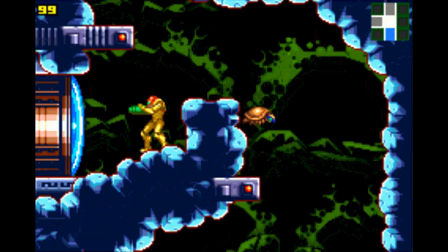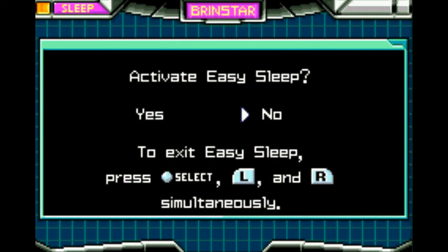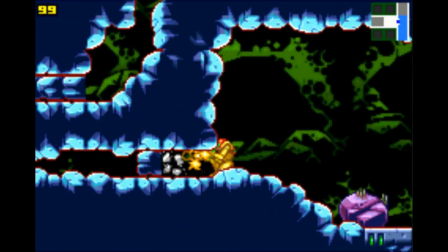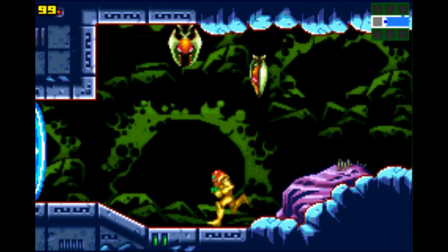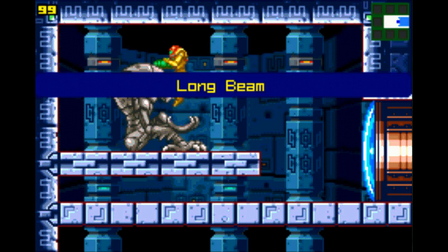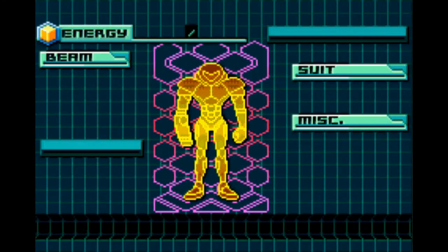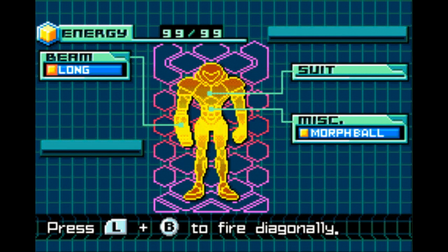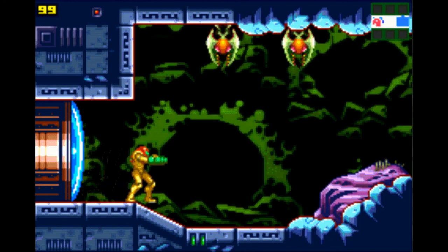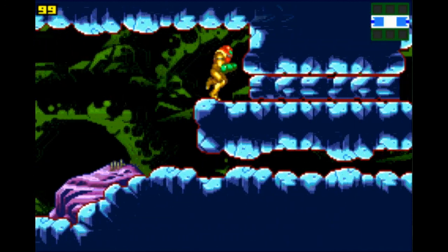Go! Start goes to your map. Status screen — looking good. On we go. We can get through this way, but unfortunately we can't get back that way. The long beam! Fire long-distance shots with this beam. Press L and B to fire diagonally. Righteous. That's just a demonstration of the long beam's capabilities. It's also a little bit more powerful than the regular power beam, which is cool. You gotta respect being a little more powerful. God, I love this game.